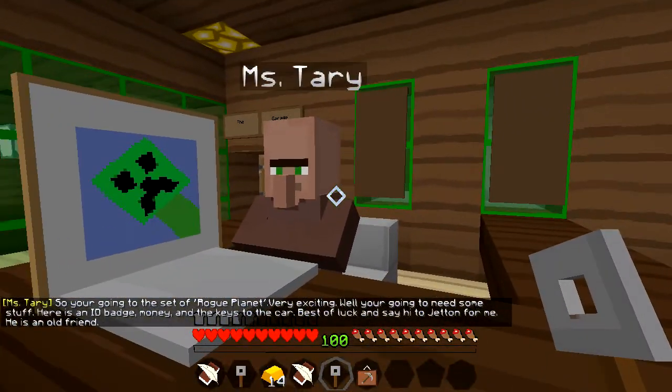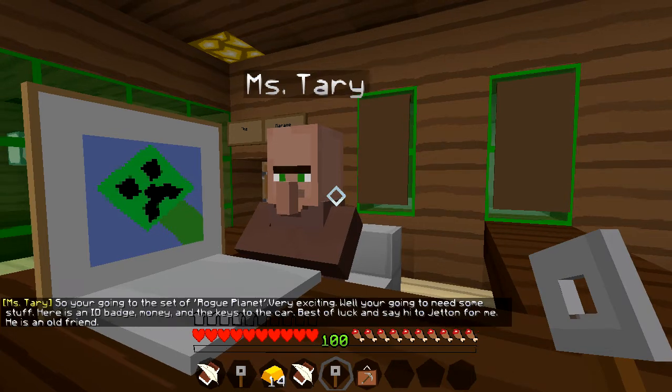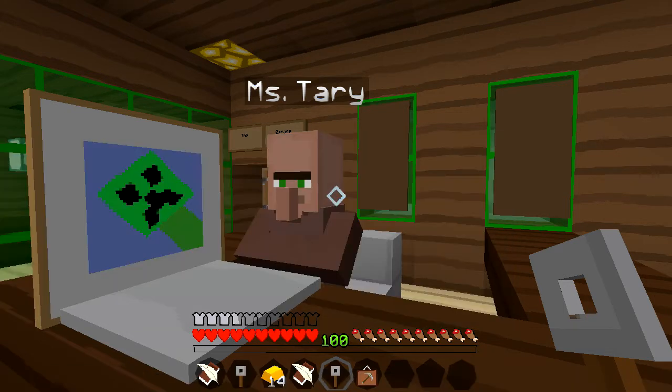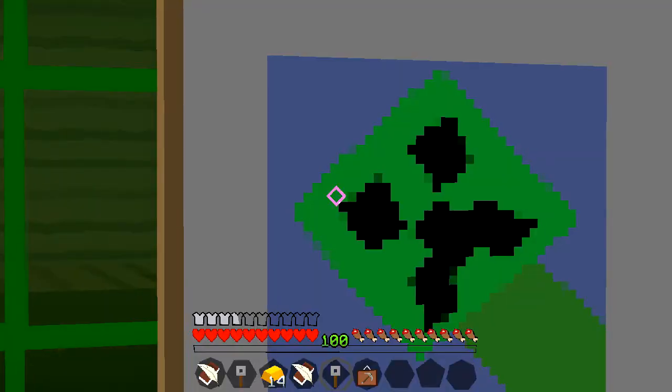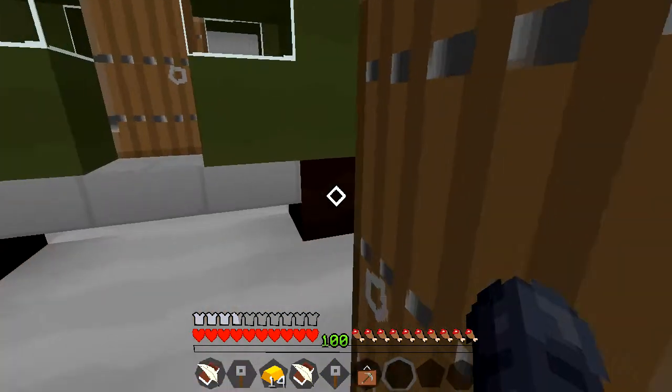So you're going to the set of Rogue Planet — very exciting! You are going to need some stuff. Here's an ID badge, money, the keys to the car. Best of luck, and say hi to Jetton for me — he is an old friend. Interesting! And that creeper though — I love that.